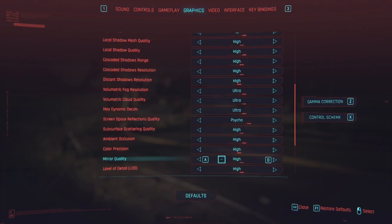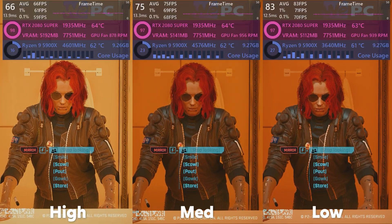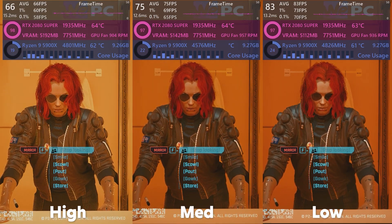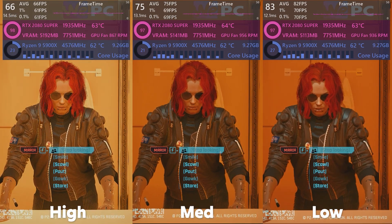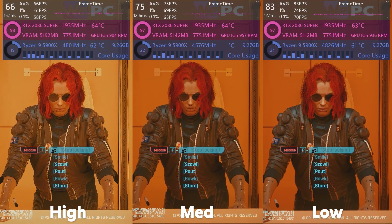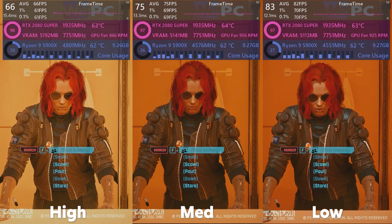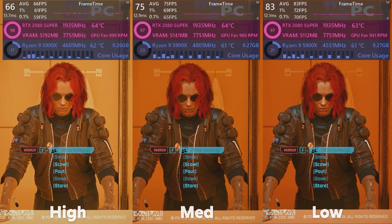Mirror quality is a simple concept — it increases the resolution of mirror reflections when actively looking in mirrors. There are very few instances you need to look in mirrors in Cyberpunk, and it won't affect FPS outside of the mirror. However, it makes a huge difference to FPS while in the mirror. Since it's very situational, stick it on high for the best experience so as not to break immersion.